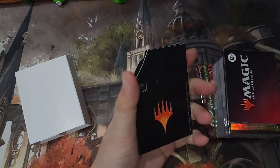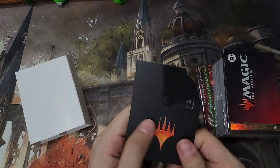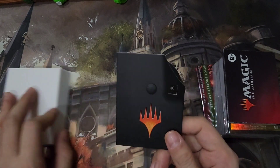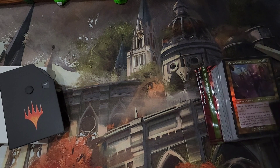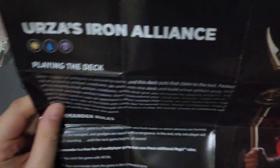Similar to the Dominaria United one, these are just generic. They didn't even put any art on them anymore, so for the past two sets they have been generic. They haven't made an extra effort to put some of the box art on these spin-down counters, which I'm kind of missing, because I really like that you could tell which deck they belong to — they're kind of special that way.